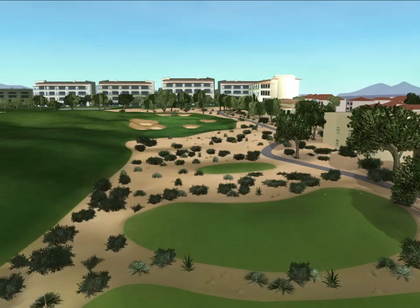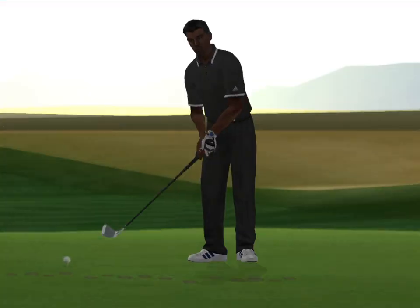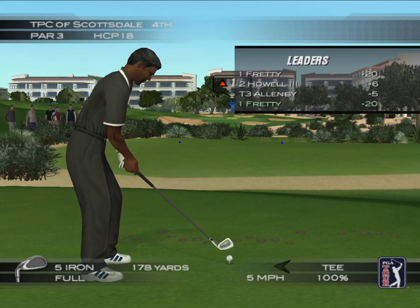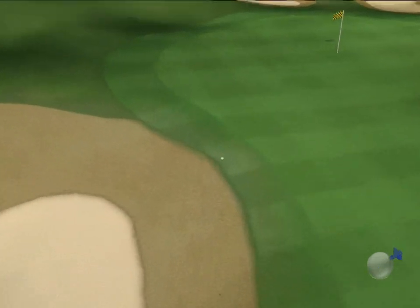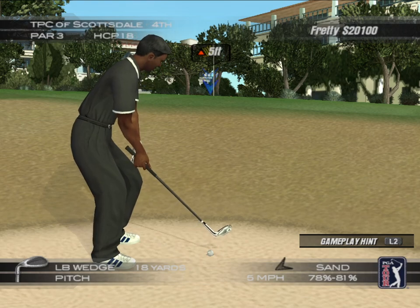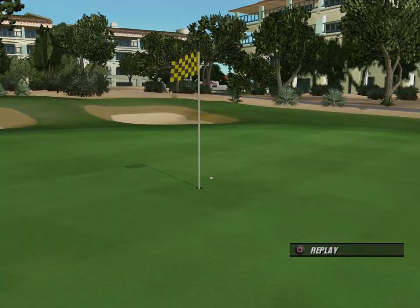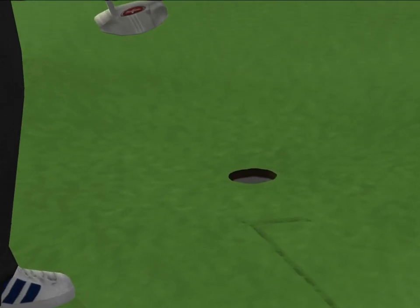Number four is the shortest of the par threes. The green has three distinct levels, well protected by surrounding bunkers — putting can be a challenge. I think we found the sand here. It's found the bunker. All good streaks must come to an end. But what a shot — 20 under for the championship.